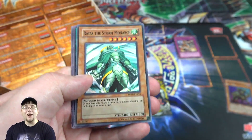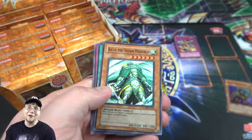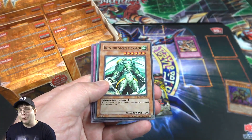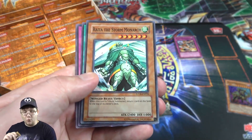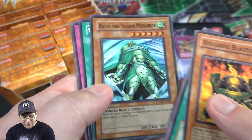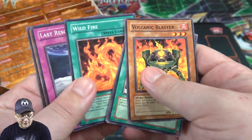Oh cool, we did get a holo! Yeah, we actually got the Monarch — Ryza the Storm Monarch. That is awesome. I remember that being one of the main cards from the set. Monarchs are always good — they were good back in the day, they're pretty good nowadays. Ryza is like one of the best of the Monarchs; at least second best because Caius is awesome too. You can barely tell it's holographic — it has a little bit of shine on his waist and then on his head. That's like one of the best cards of the set.